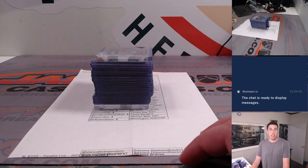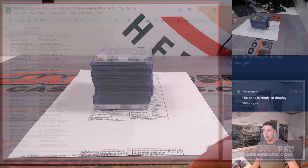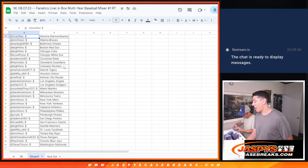What's up guys, Michael here with Jaspies doing a quick recap of our six box multi-year baseball mixer. Random team number one had 2023 Topps Finest, 22 Bowman Chrome, 2020 Bowman Draft First Edition, 2022 Luminaries, 2022 Logo Fractor, and 2021 Bowman Chrome Sapphire.